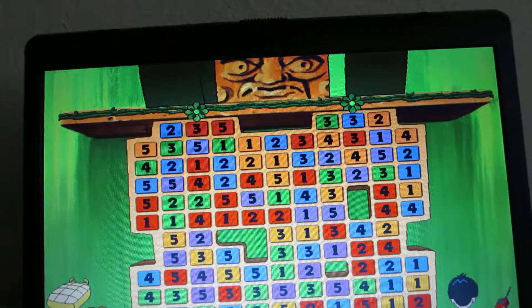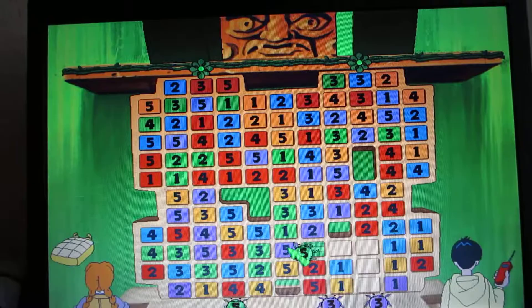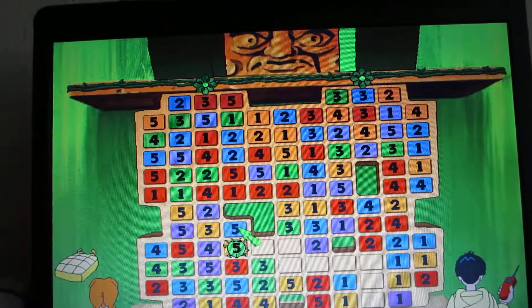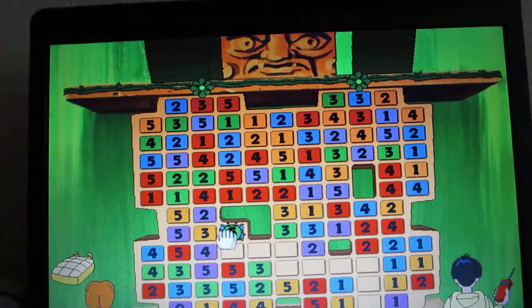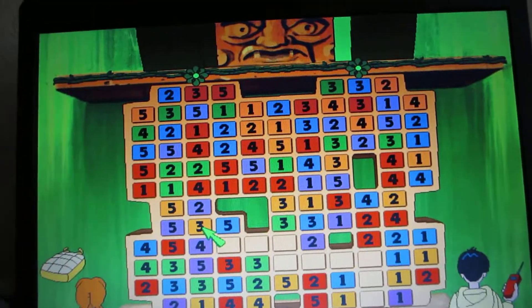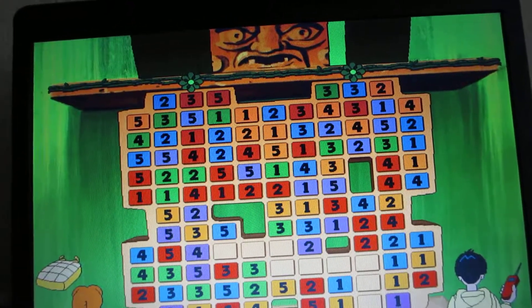Good. Now continue. Alas, there is no tile onto which you may move. Start again from the bottom with a new beetle. And remember, your beetle may move freely on any tile that is blank.